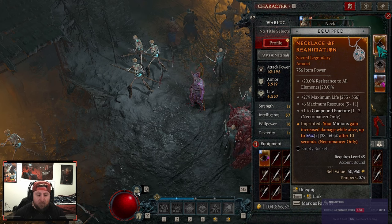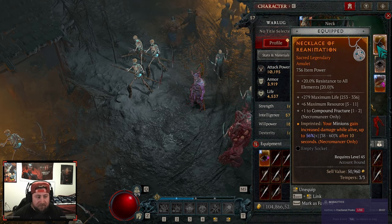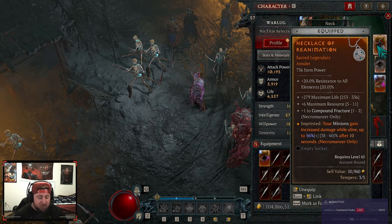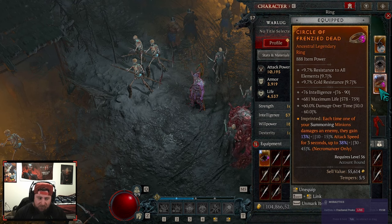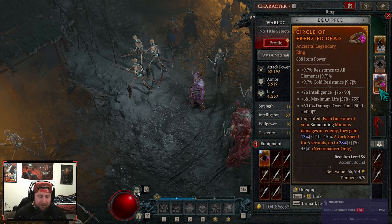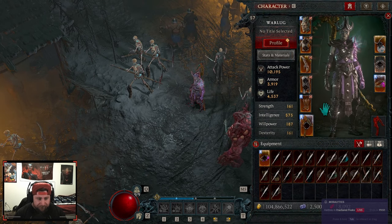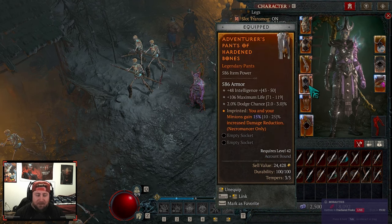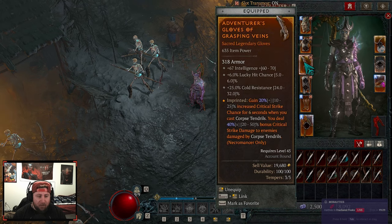When you start getting aspects, some you want to look for: Reanimation — if you can get this early it's super powerful, your minions gain increased damage while alive, up to 60% on the amulet. Frenzied Dead is also good — each time one of your summoned minions damages an enemy they gain attack speed. Aphotic aspect has skeletal priests empower your skeletal warriors to deal shadow damage with a chance to stun. Hardened Bones gives you and your minions increased damage reduction.